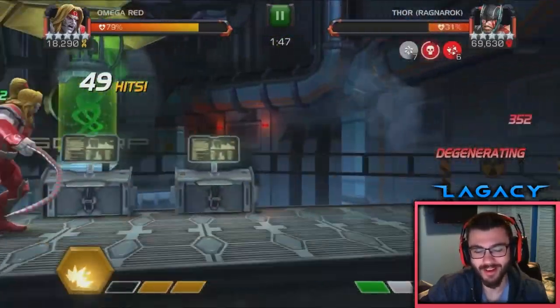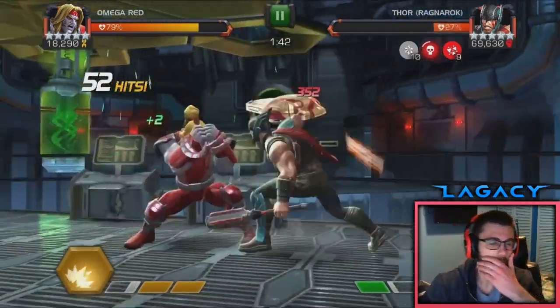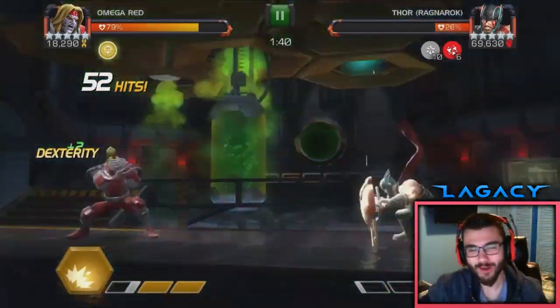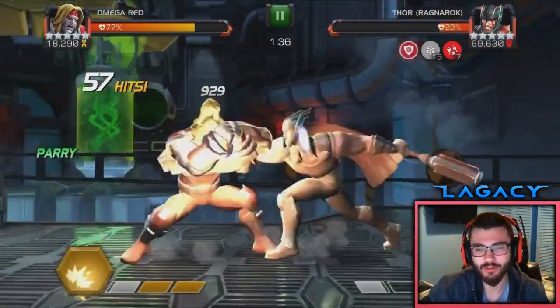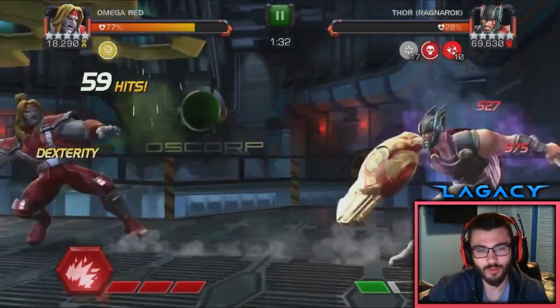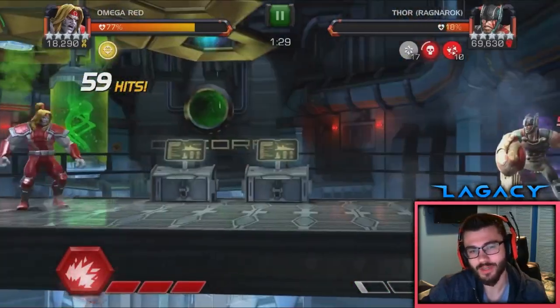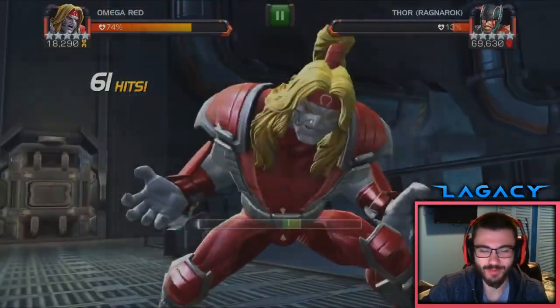I've been really liking Omega Red more and more recently. Before, I kind of put Namor above him. But thinking about it now, I think Omega Red is just slightly above Namor — though I do think they're very close, very even. They're both so good and do so much. But Namor's got the edge in Prestige, which at the end of the day is kind of more important.